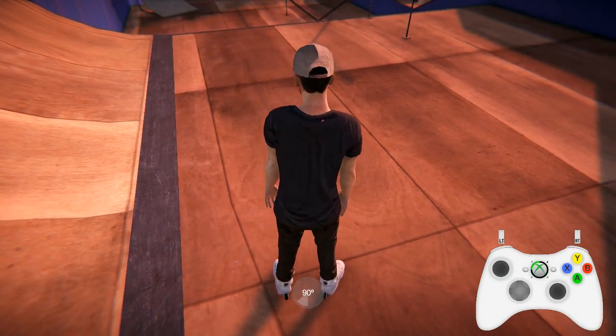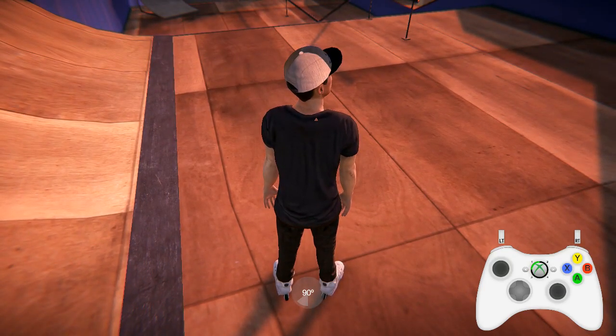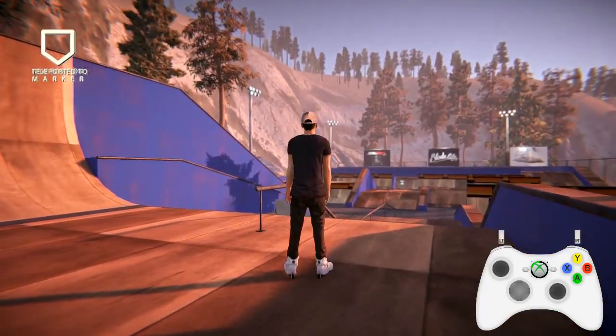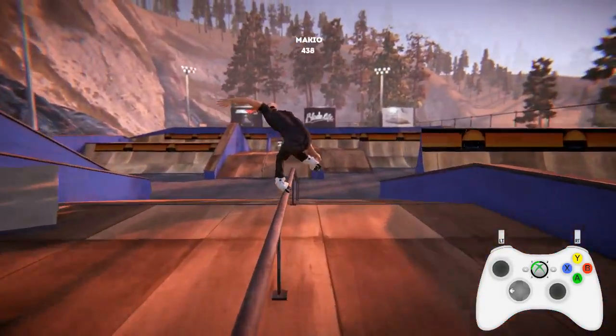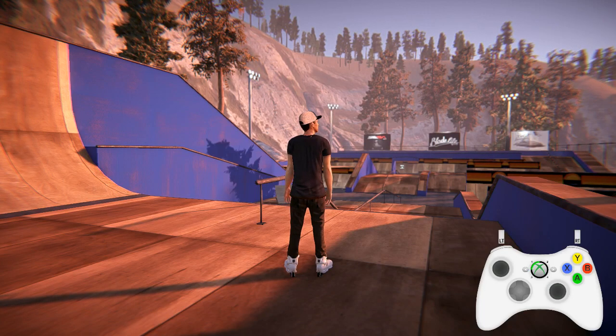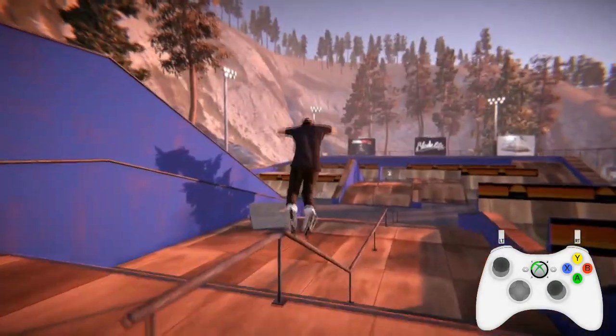If you want to do a left footed soul grind you need to use the left foot. I like to think of it as telling the game which way my toes are pointing. Left foot up means my toes on my left foot are pointing straight ahead. The same applies for the right foot. So for a soul grind on this rail, naturally that foot is going to be forwards and my toes are pointing that way — so if I do that, soul grind, easy.